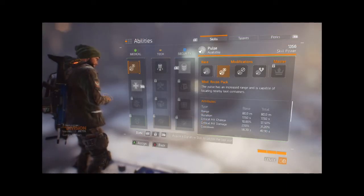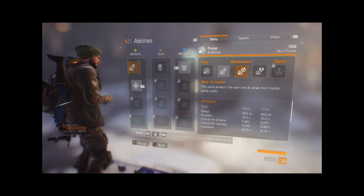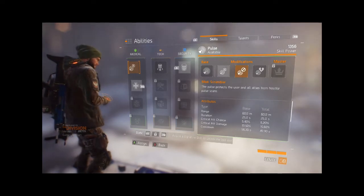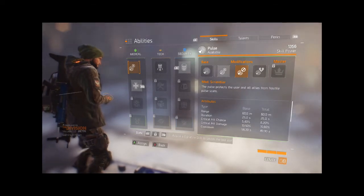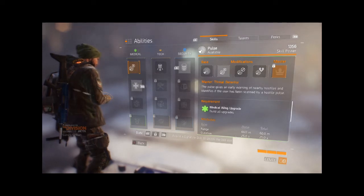The three available mods are Recon Pack, which increases the scan range by 33% and highlights lootable containers — really handy for learning those dark zone chest locations. Scrambler is the second mod, which protects the user and nearby allies from enemy player scans, great for jumping rogues as the duration is a generous 25 seconds. And Tactical Scanner, which further increases critical chance and critical damage, but do note the increase in cooldown time compared to the previous mods.